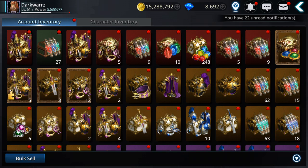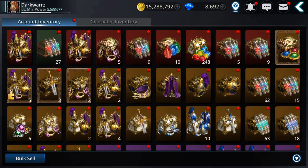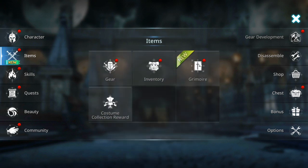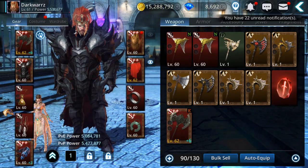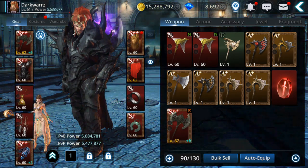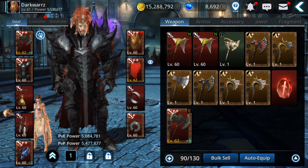You also get six level 60 weapons plus full accessory sets and more. Now, gold is very important. They added a good new way to get gold, and also adventure keys and other stuff — I'll show you in the shop where they added some new items that help a lot.